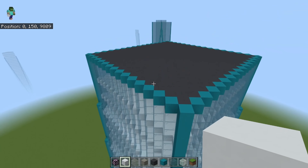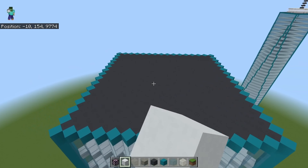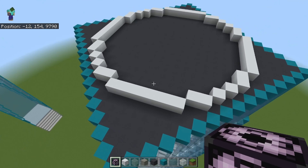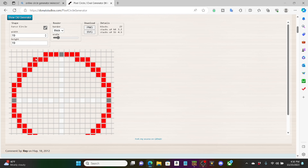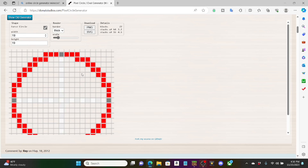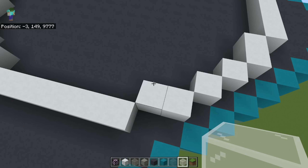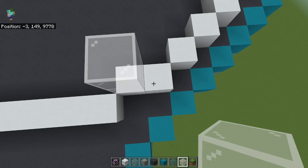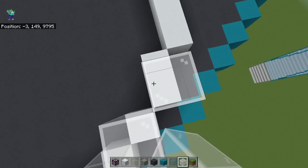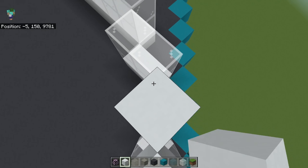Now that the roof looks good, we are going to build the observatory on top out of white concrete. The observatory will be a 19 circumference circle built in the center of the building. There's a cool website that allows you to generate any size circle you want, which is conveniently linked in the description. Now build a two block high layer of glass on top of the ring, and then build a layer of white concrete on top of that.